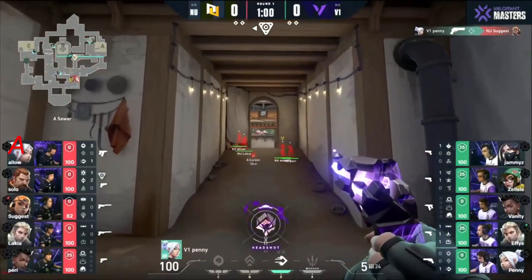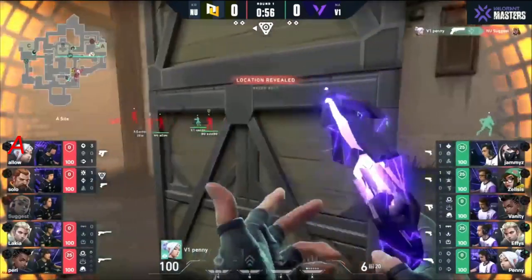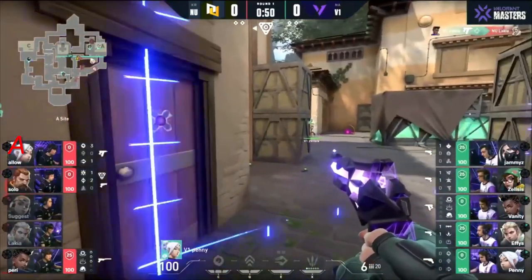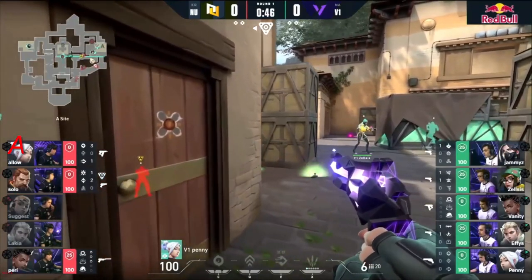This area of the map is so heavily contested, and it's because of that — you get so much control if you can exploit it. Penny already swings out and deals the first blood of the series. Vanity's on the flank as well, taking middle space. New Turn are trapped right now and they're gonna have to fight their way through the defenses.